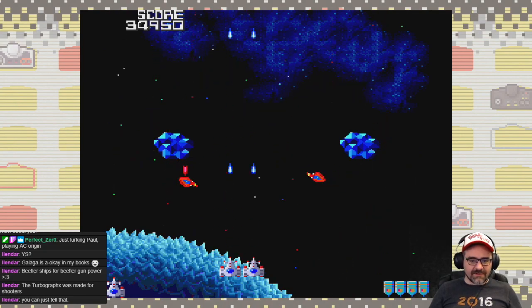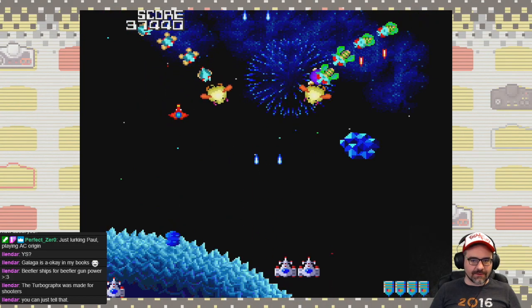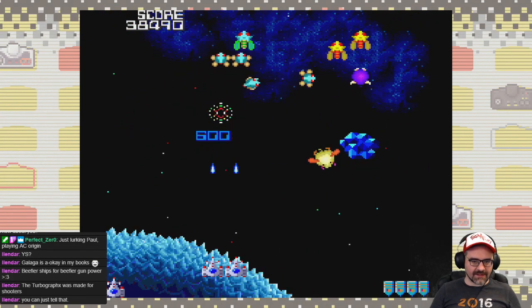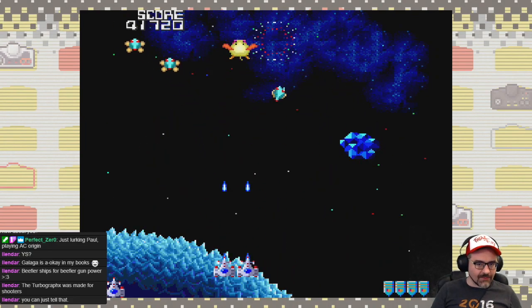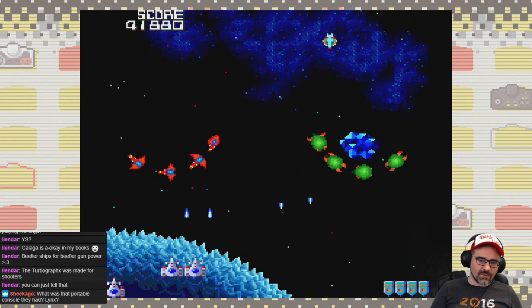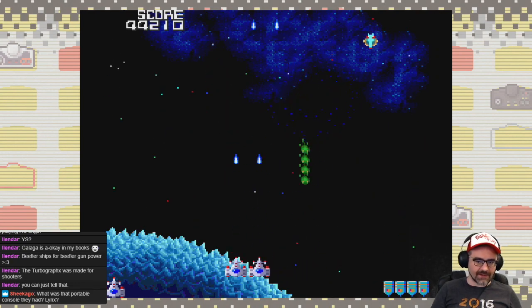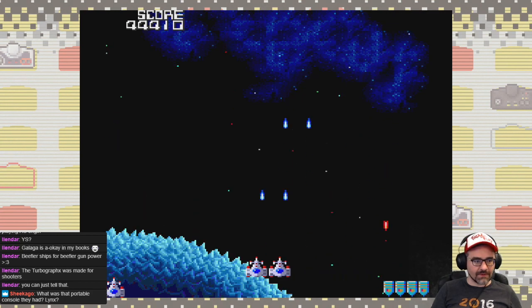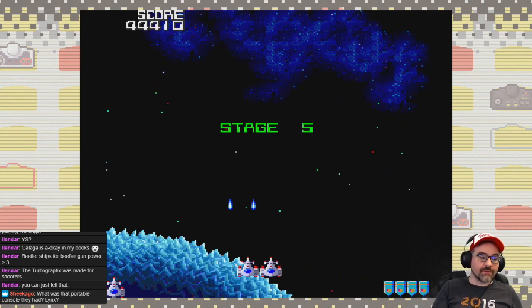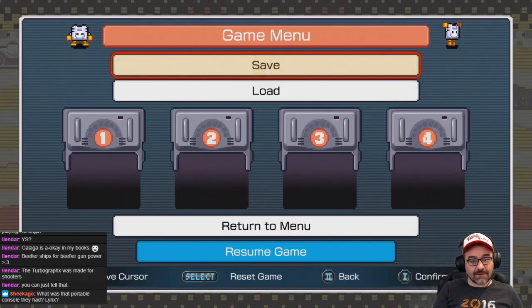You can tell it's basically just a fancier, prettier version of the original Galaga. It doesn't change too much — Galaga Legions for Xbox 360 didn't feel like a Galaga game very much, but this actually feels just like the original with some minor improvements. Really cool way to do the game. We're going to go ahead and leave Galaga there — now, Ys 1 and 2, which is going to be a longer playthrough.